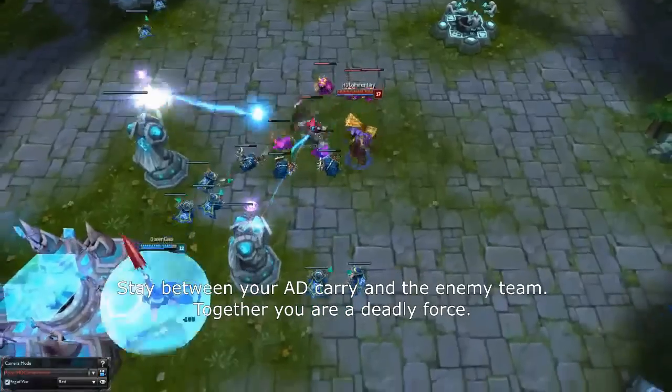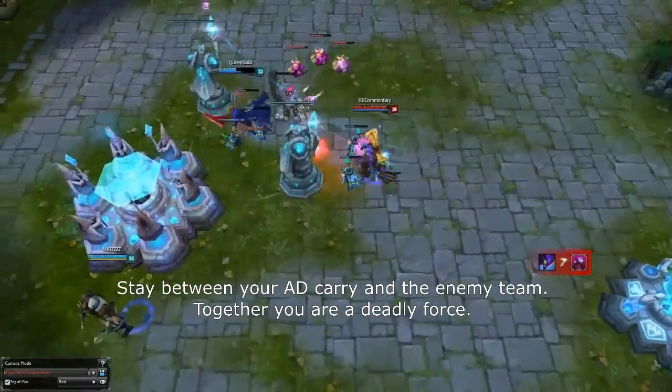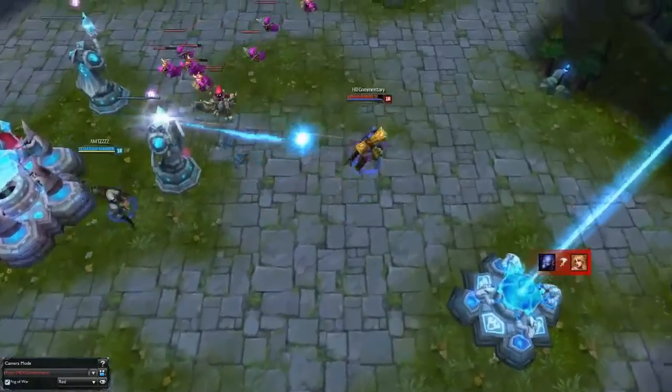It is most important to stay between your AD carry and the enemy team in fights. Rise combined with an AD carry will be a deadly combo during teamfights, and since you can protect each other, it works out most of the time.